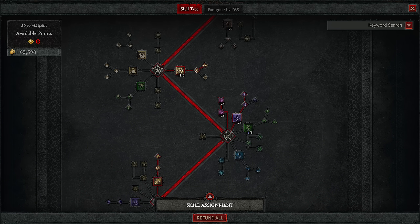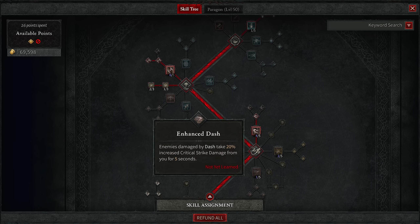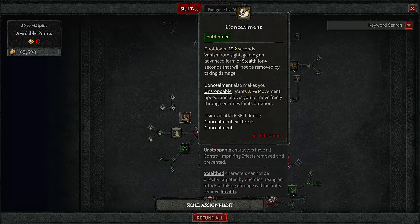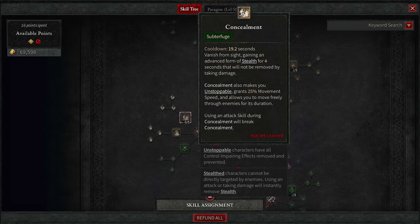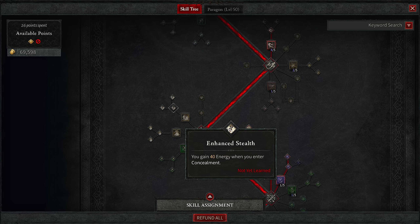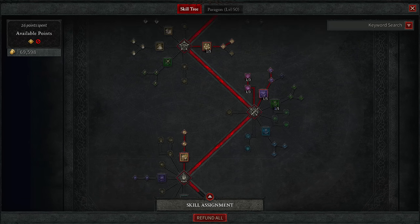One thing to note: if you do not go Shadow Imbue, you might need to run Concealment to gain 40 energy per sneak, as spamming Twisting Blades in a group of enemies where you won't proc inner sight as much will eat your energy resources fast. Shadow Imbue or Concealment are your energizers for standard play — not for bosses.